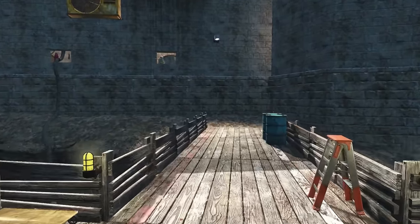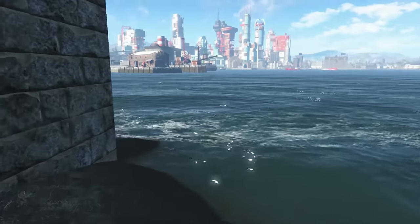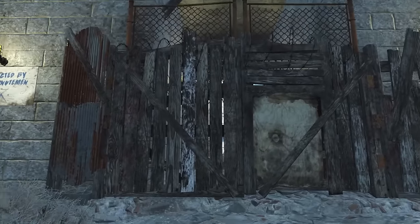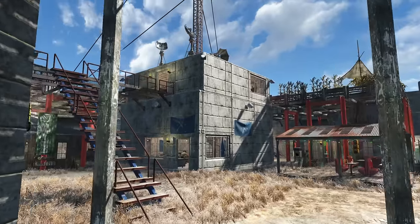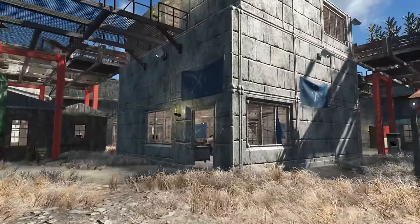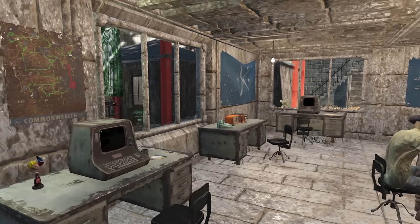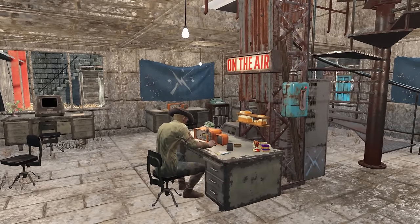We're going to head back to the main gate. Welcome to the castle. When you first head into the castle, you'll see straight ahead our big communications center. Let's check that out first. Inside here, this is where we have our main communications center for the Minutemen. We've got all of our computer terminals and our radios.